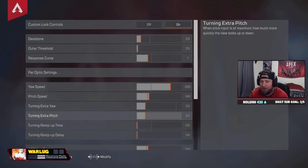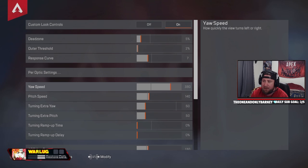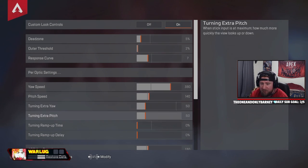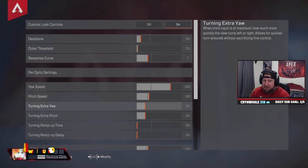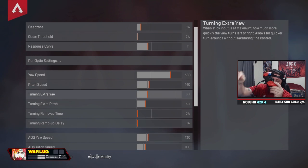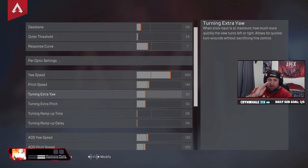Per-optic settings I have off. For yaw and pitch speed, and turning extra yaw, I have this really high — I want to be able to look left and right really quickly. Pitch speed I have at 140, which allows me to have really good up-and-down aim, especially since so many players jump. Extra yaw and extra pitch speed means that when my joystick is all the way max to left, right, up, or down, when it reaches the max it's going to increase speed even more. So instead of reaching a certain limit and being stuck, it increases its speed — that's what allows me to turn so fast on controller without it being too twitchy. You'd never need ramp-up delay or time.